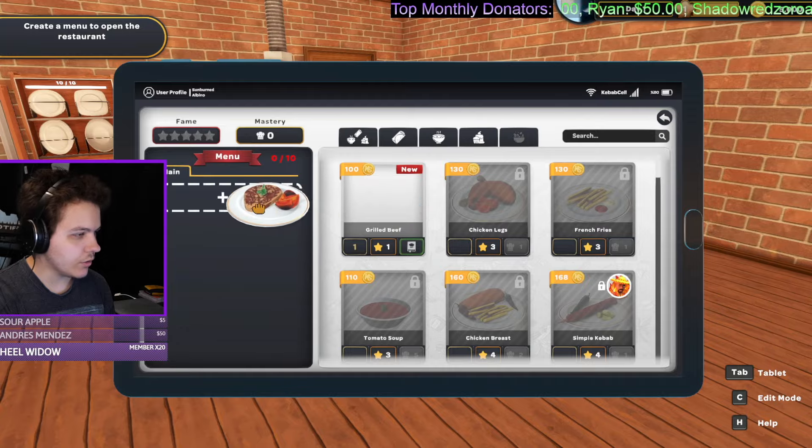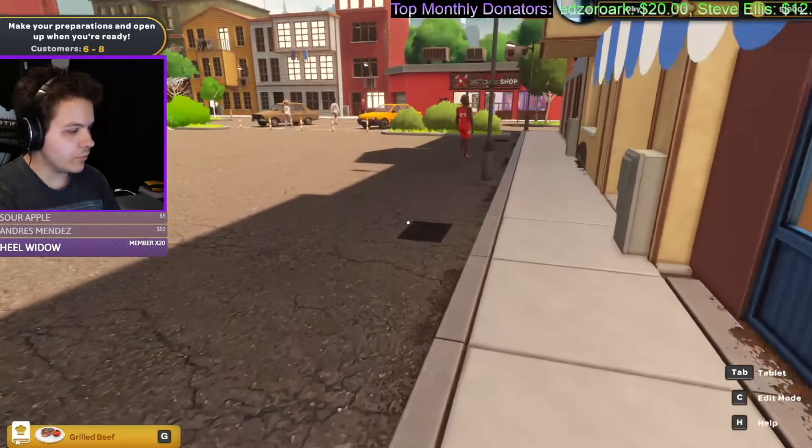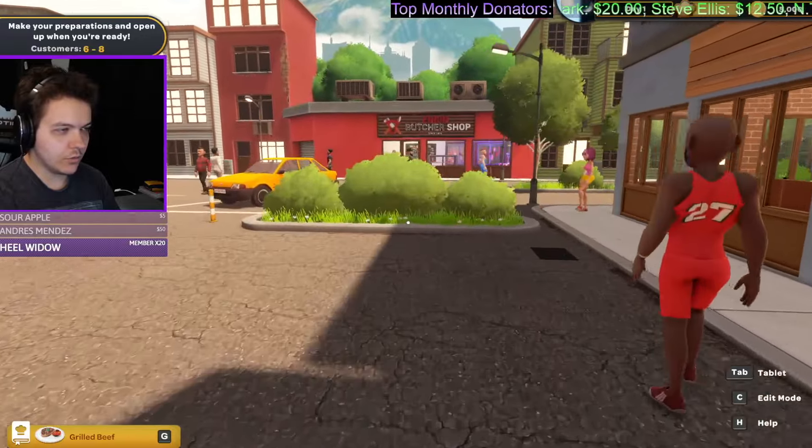Okay, so we've got to set up the menu. We only got one thing we can cook right now, which is grilled beef. So we can get that up. For grilled beef, I'm gonna need to come over here to the butcher shop.